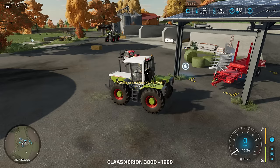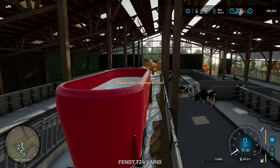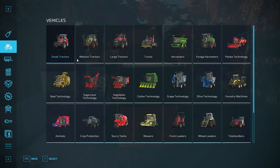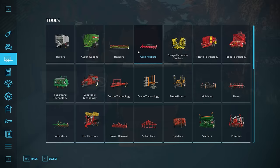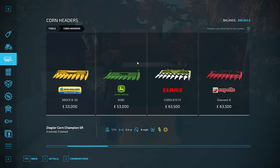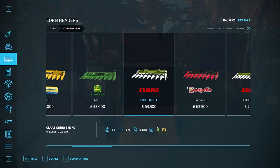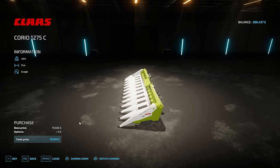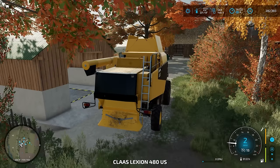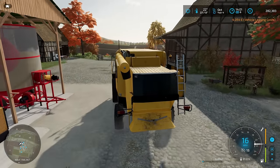We will take that auto stacker back soon, but let's just get that combine going. As for the header we're going to fit to this, it's going to be under corn headers. I'm pretty sure we do have a Class one that we can go with — probably that one. It might run that — 4,000 pounds, not too expensive. Let's risk it. Let's get down to the store and we'll try and harvest with this one.